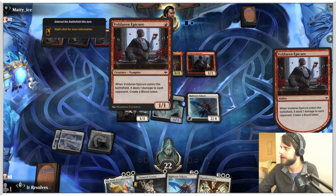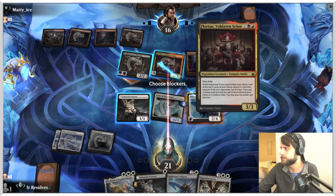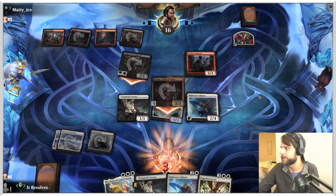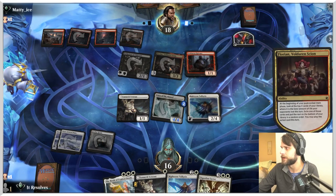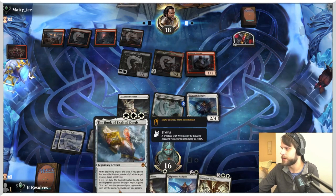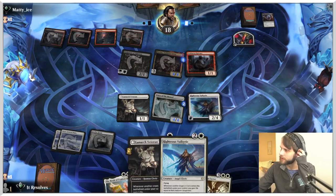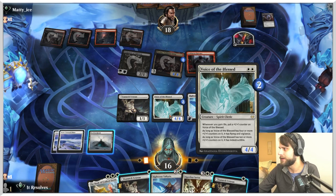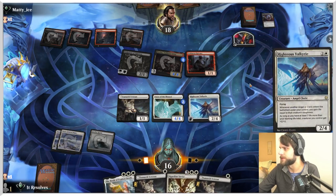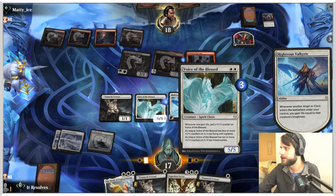There's one damage to each opponent and they get a blood token — fine. That's going to trigger Florian, which is very good, but I think that's okay. Next turn we can get to Righteous Valkyrie or Book of Exalted Deeds. I'd really like to get another land — then we can drop a Lunarch Veteran and the Righteous Valkyrie, which would be kind of sick. I think the play is just going to be Righteous Valkyrie. We don't have the third white for the book — let's just do this. It's going to gain us a good bit of life and get this thing up where we need it to be.